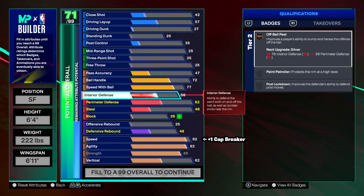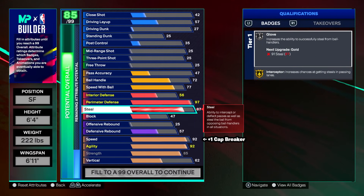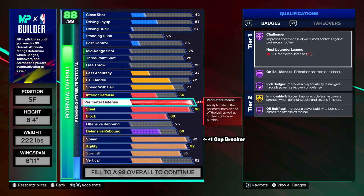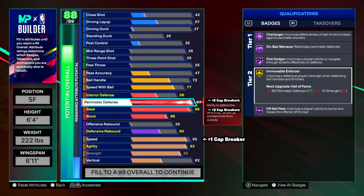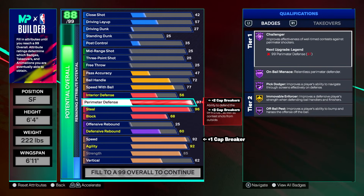Going to defense: 56 interior defense, perimeter at 97, steal at 96. We're going to put two cap breakers on perimeter and three on steal so we have 99 perimeter and 99 steel. When you are a 6'4 lockdown, you want both attributes at 99. 56 interior is kind of irrelevant. With 99 perimeter, we get literally every single badge on legend except movable — Legend challenger, Legend on ball menace, Legend pick dodger. It's going to be a movie when you're guarding the pick and roll.